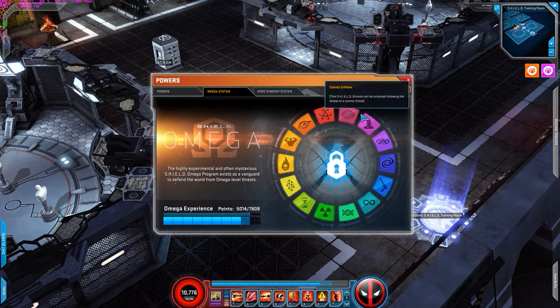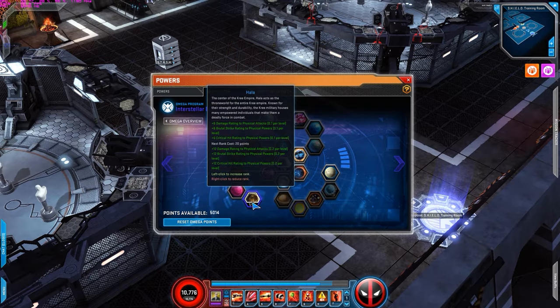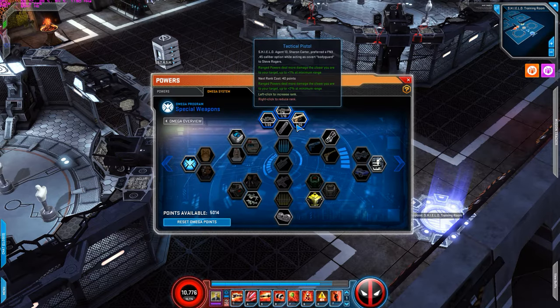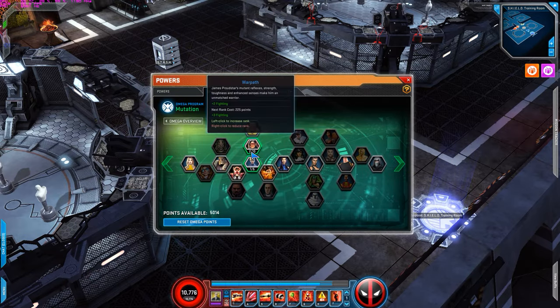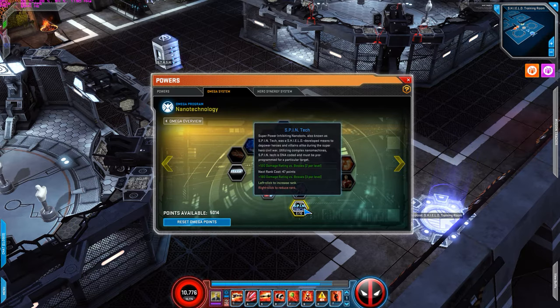For omegas — no more enhancement, nothing. Arcane, nothing. Interstellar: one for earth for the base damage. Hollow for the extra damage to physical powers. Special weapons: I use Tactical Pistol, Assault Rifles, and Vanquish Sniper Rifle — one in each for the extra damage to range attacks. Two in War Path for the fighting. Radioactive Origins. On technology, two for Spintech for the extra damage to bosses. Human Augmentation, nothing.